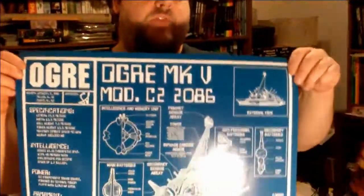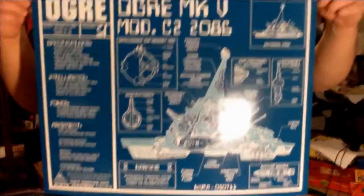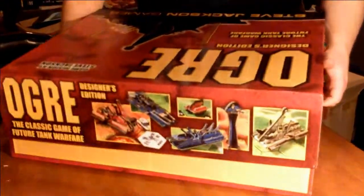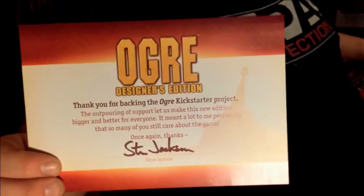They did send an old, more pulpy paper version of the Ogre poster — I'm going to have to get a good frame and some command hooks to hang this thing up. Old school Ogre Blueprint. And there's a thanks-for-backing certificate. Very cool. I believe the side of the box has the names of the backers — mine's on there somewhere.